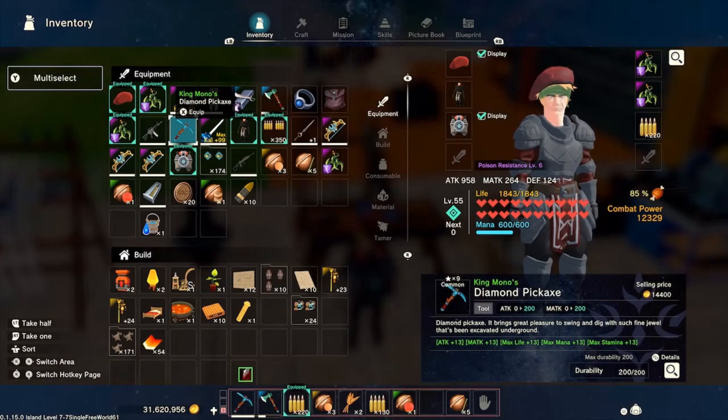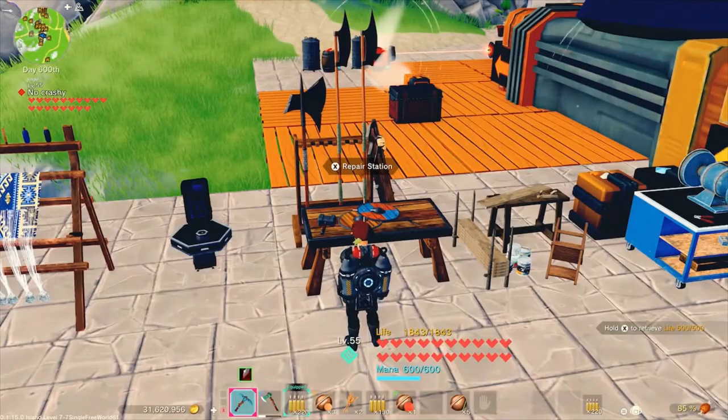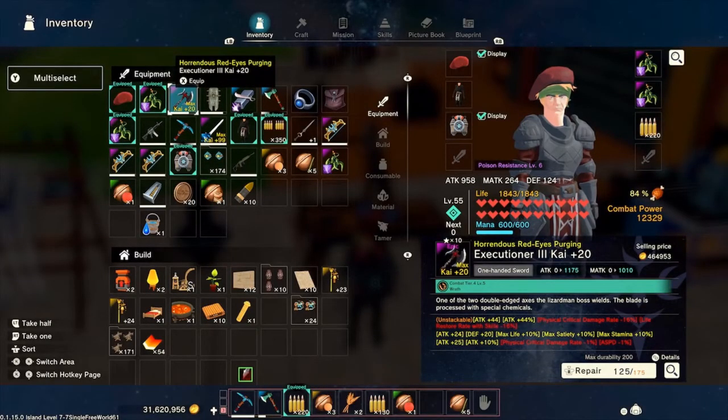Pretty easy thing to do. Some games make this a pain — weapons just break and you're done. Other games you can only repair them so many times. But this game includes the repair station so if you do have a favorite weapon, like my Executioner, I love using this weapon. When it gets low I can keep repairing it and fixing it back up.